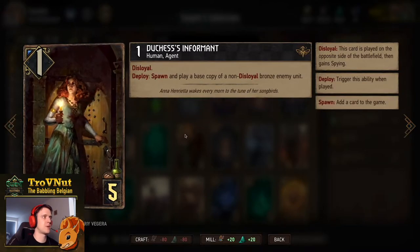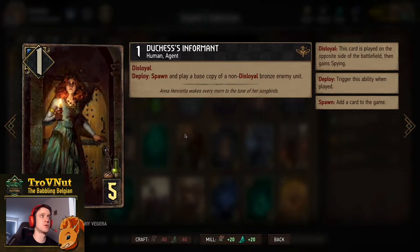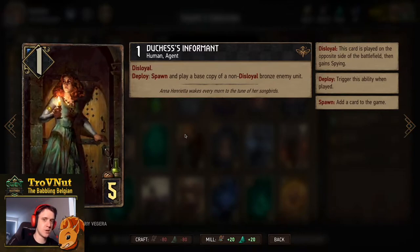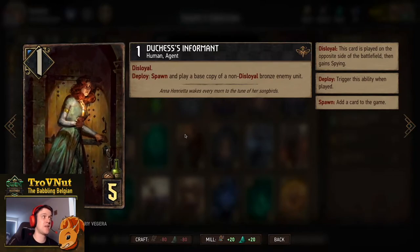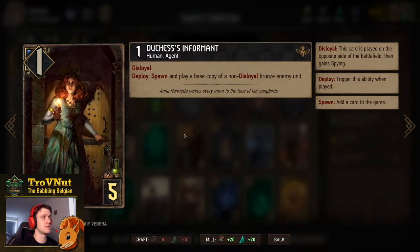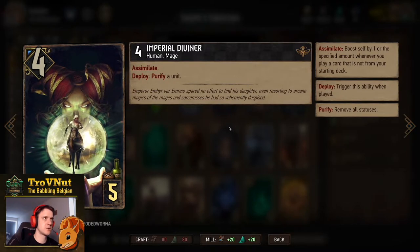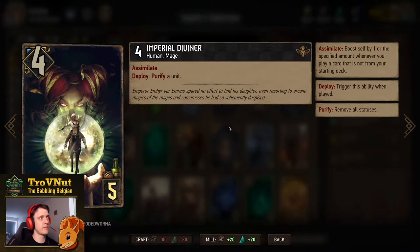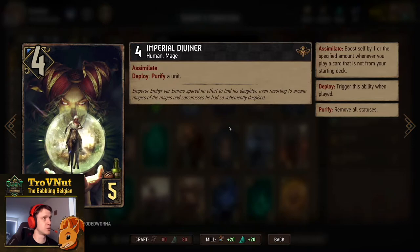The Duchess Informant is one power for five provisions - a disloyal unit you play on your opponent's side. On deploy you spawn and play a base copy of a non-disloyal bronze unit of your enemy. Can be very powerful depending on what you copy, and gives double deploy abilities depending on which card you copy. Then Imperial Diviner - our first Assimilate card. Assimilate boosts cards by one whenever you play a card not in your starting deck. Starts at four power for five provisions and on deploy she can purify a unit - yours or your opponent's - useful for taking out Defenders or Veil to spy something.